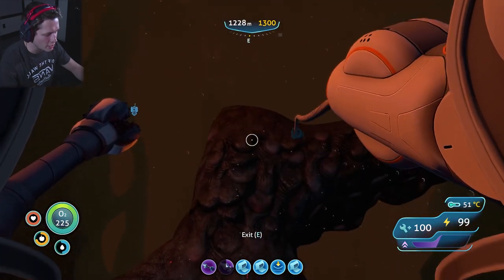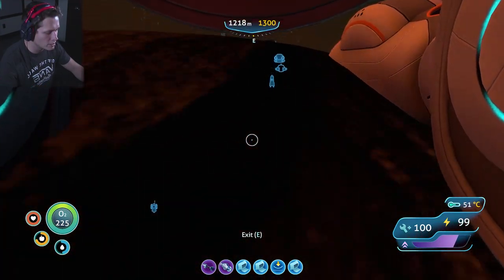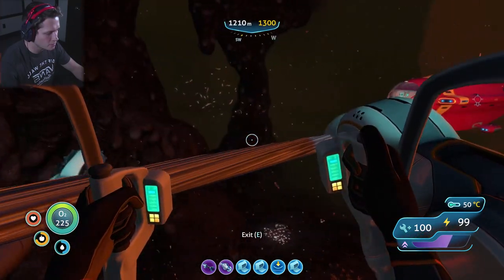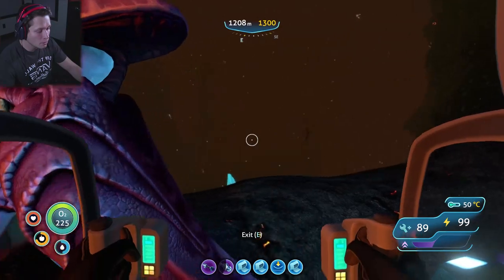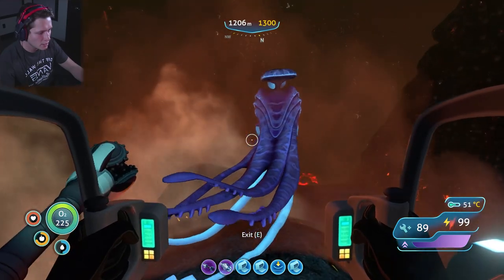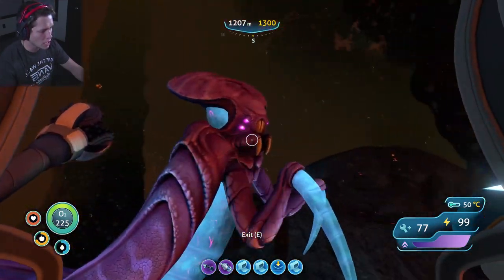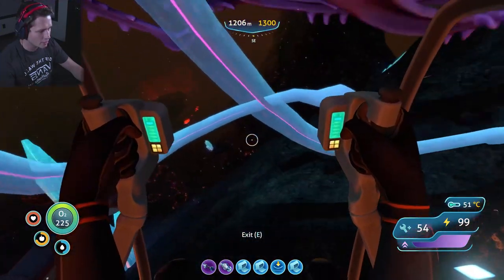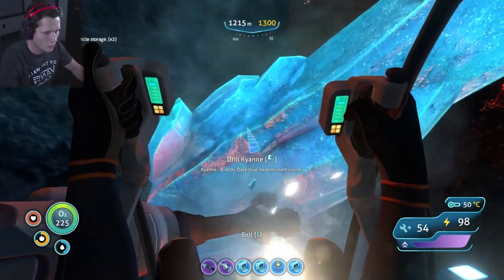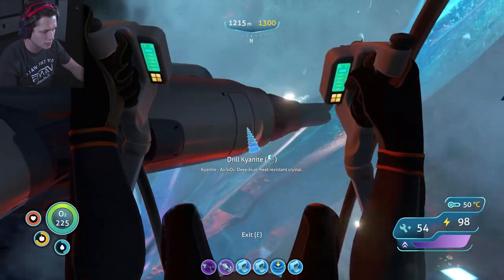We are gonna see some bad stuff down here - I already know. I'm going to explore around in the prawn suit a little bit, I'm a wee bit nervous about getting lost. More kyanite right here! Can the warper mess with us inside this? He's pulled us out of our seamoth before. Get out of here bro! Sorry about the scream fellas, that was just a little bit scary. There we go - there's some kyanite! This is a much bigger deposit than last time - maybe that's why the little deposits don't give you that much.